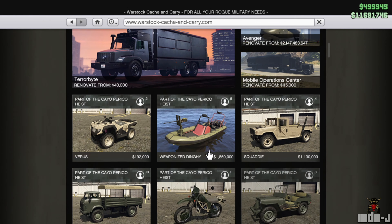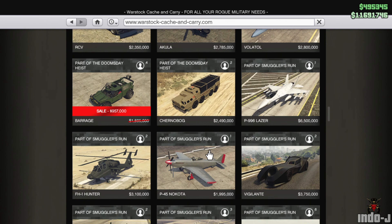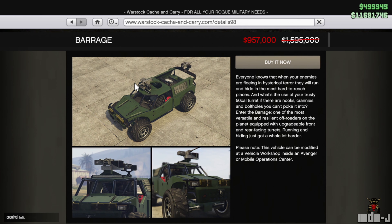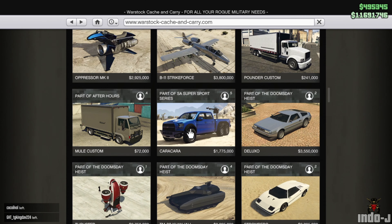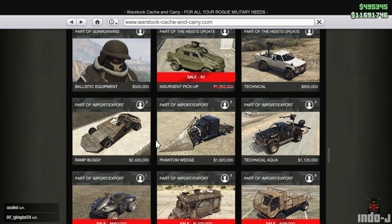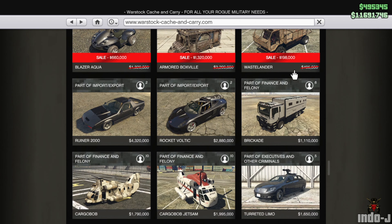There are also a couple of discounts at Warstock. Discounts on the Barrage at 900,000 dollars this week, the Italian GTB for 700,000 — it's a really good car. Also a discount on the Blades, the Iguana, the Armored Boxville, and the Wastelander.